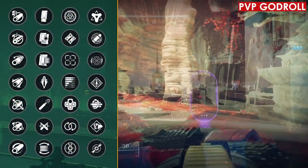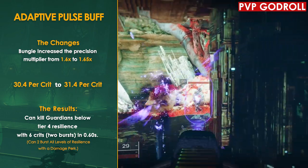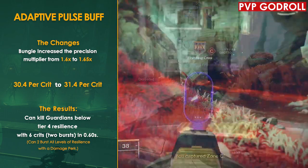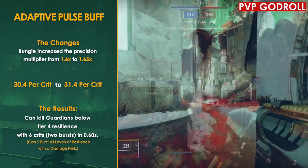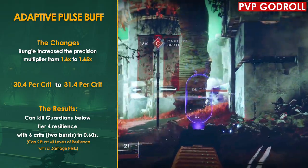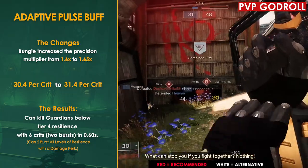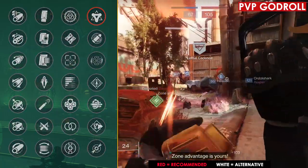Moving on to the PvP god roll — something to keep in mind is that Bungie recently buffed adaptive frame pulse rifles, bringing their crit damage from 30 up to 31.4. This now allows them to two-burst with six crits up to a four-resilience guardian, taking the TTK from 0.93 down to 0.60 — a pretty insane buff. Granted, that only works on guardians up to four resilience, but with the damage perks I'm going to recommend, you'll be able to two-burst no matter what resilience level your opponent is at.